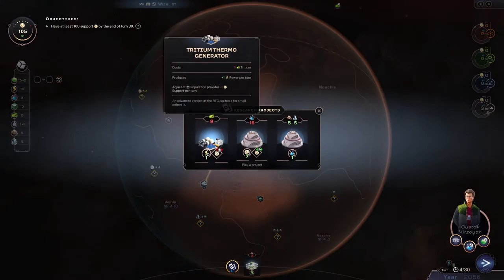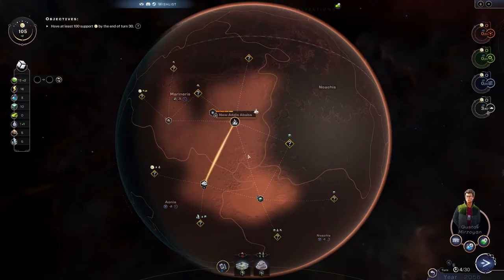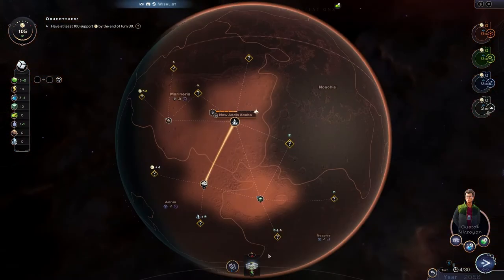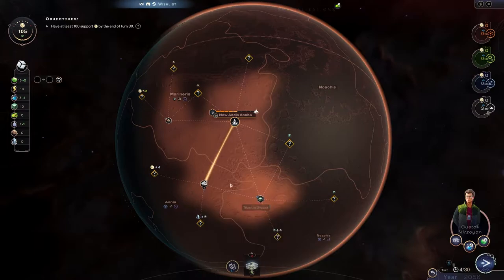Power is pretty important so we might go for the generator, but we're nowhere near it. The laboratory we could place right now — yeah, we're going to go for the laboratory. That's a pretty easy choice. Now we generate science every turn. That's cool.